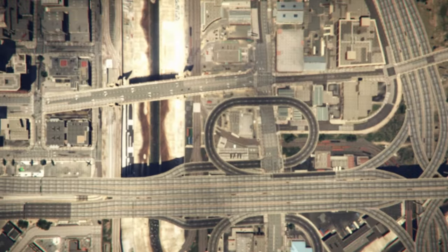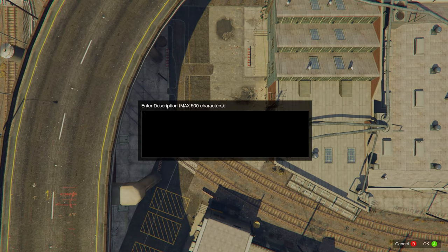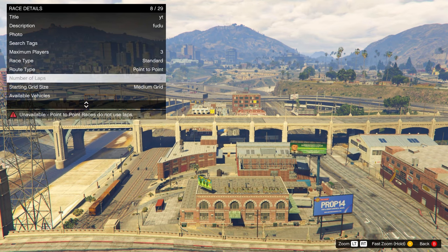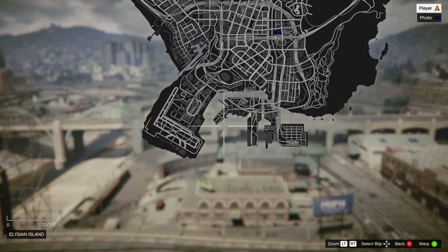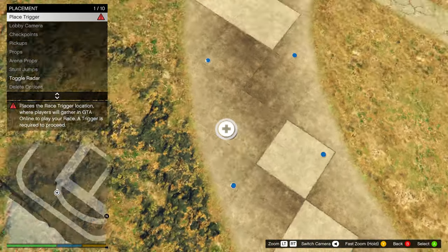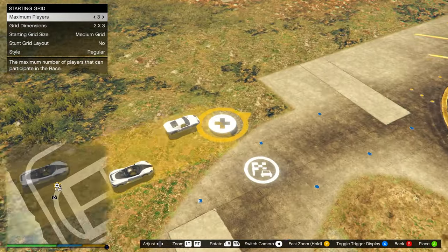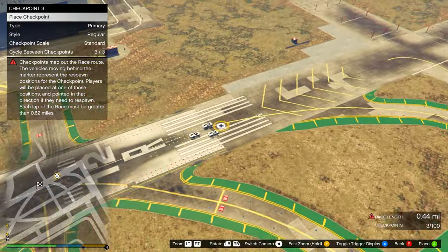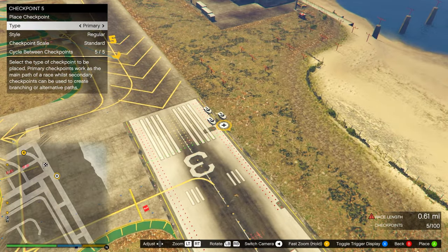In Creator, create a race and make a new land race. The title, description, and photo don't matter. What does matter is setting max players to three and the route type to point to point. You can choose a supercar if you want, then warp to the airport. Place a trigger anywhere, take a photo for the lobby camera, then place checkpoints until the race is at least 0.62 miles long — until the red warning icon at the bottom right disappears. Then test the race.